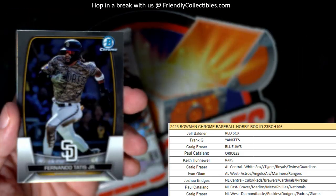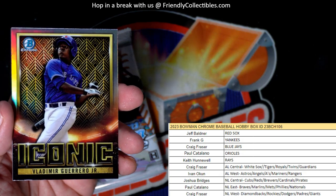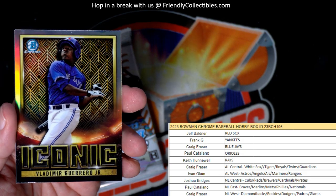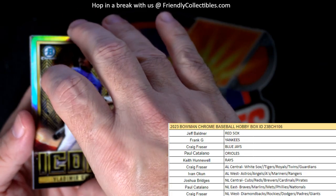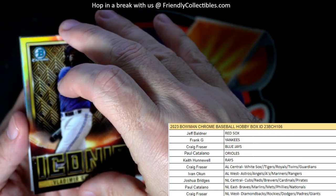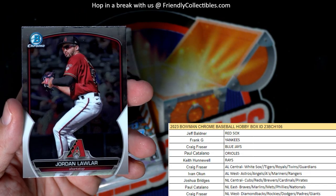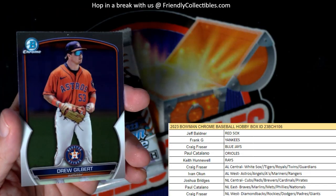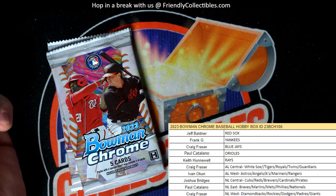Bo Bichette. Tatis. Got the iconic Vlad Guerrero Jr., Blue Jays - going out to Craig F. Jordan Lawler - Diamondbacks, Craig F., coming out to you. And Drew Gilbert.